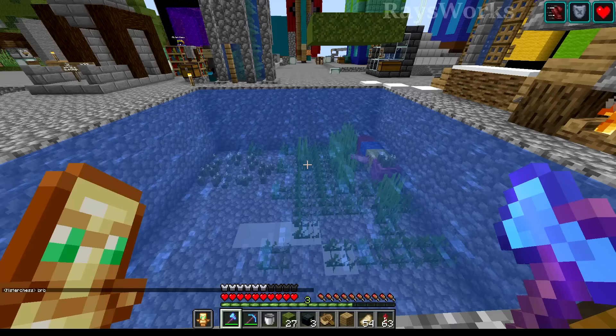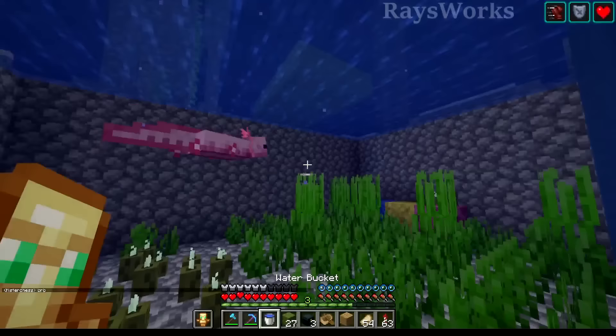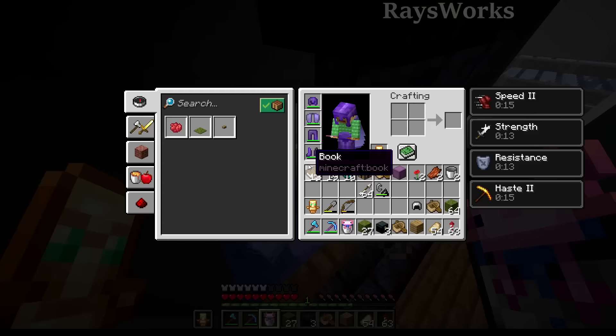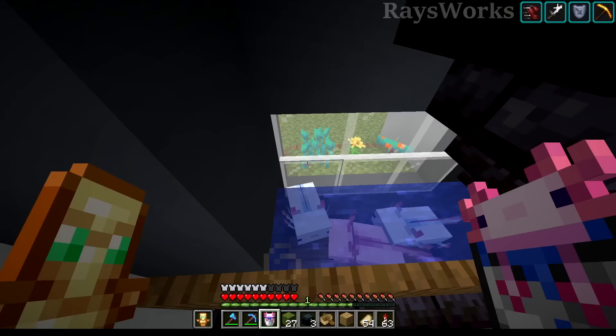Nice job. We should name this axolotl — he is a very good one. Let's return him. We'll go ahead and rename this one — we'll call him Mighty One. Let's return Mighty One to his home over here. And now he has a name!